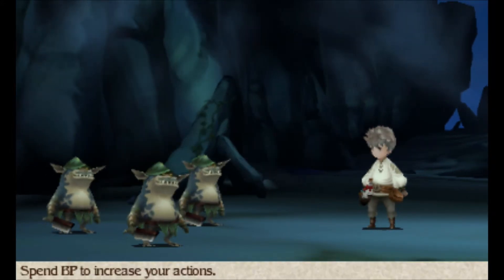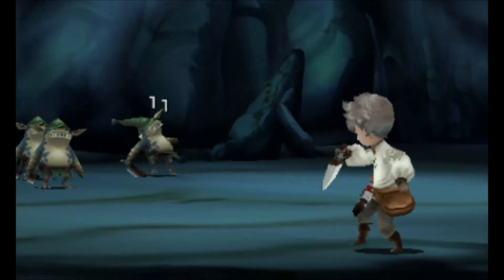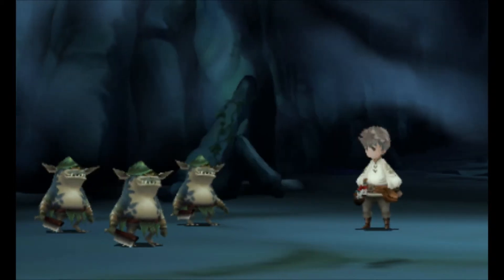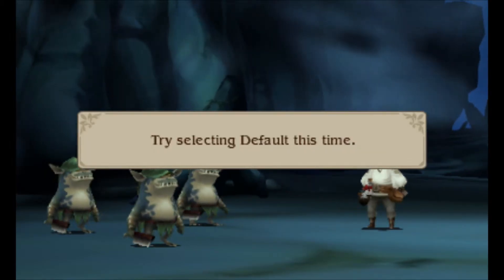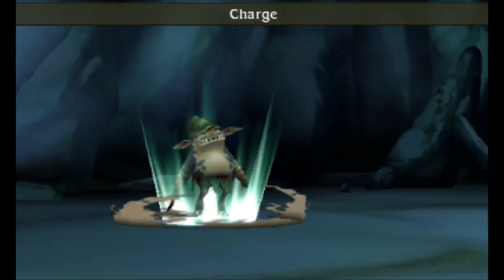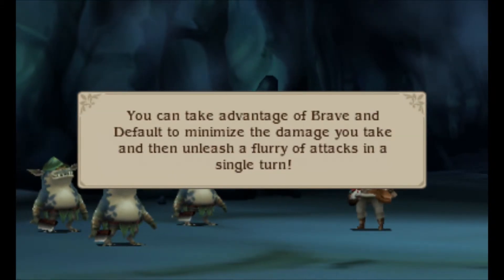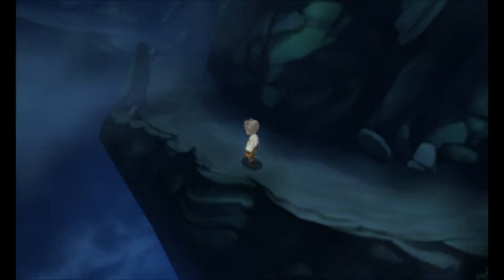Try using Brave to attack twice — okay, brave to attack twice! That was awesome. Your BP is now negative one, that means you can't do anything this turn. Using Default — that's one BP to your reserve, meaning you can use Brave once and still act the next turn. You can take advantage of Brave and Default to minimize damage you take and then unleash a flurry of attacks in a single turn.